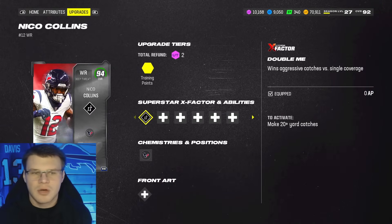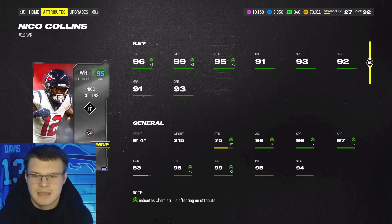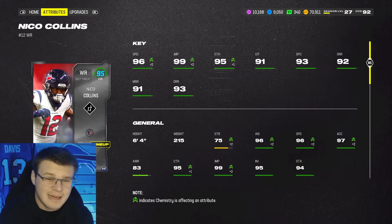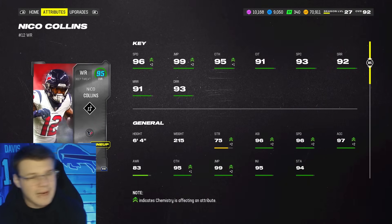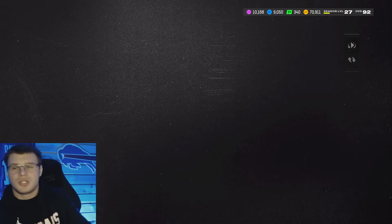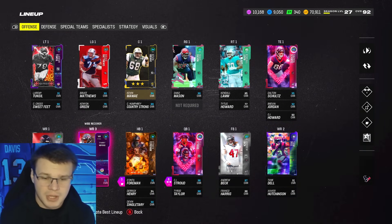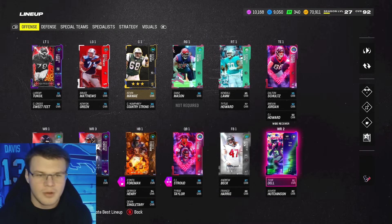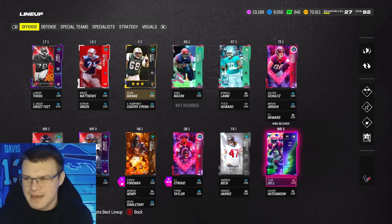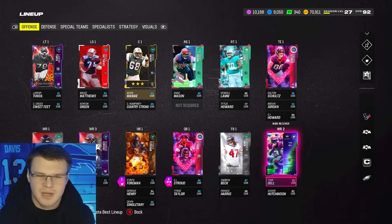Nico Collins only has Double Me, but he's six foot four with 96 speed, and his route running is all above 90s. With 99 jumping at six-four, this is like a modern-day Randy Moss - this card should be disgusting. DHop is still kind of a budget beast, he's gonna play well on this theme team. Tank Dell is probably getting close to being phased out, but we've got 50 out of 50 Texans.